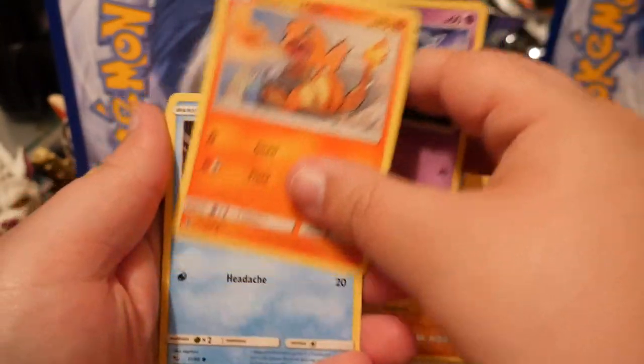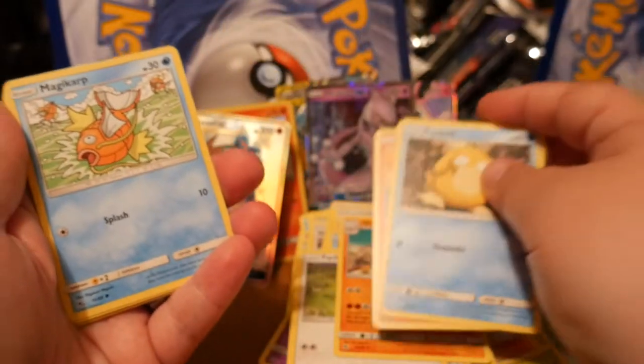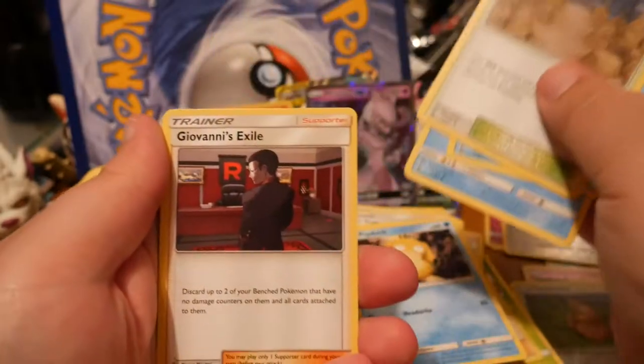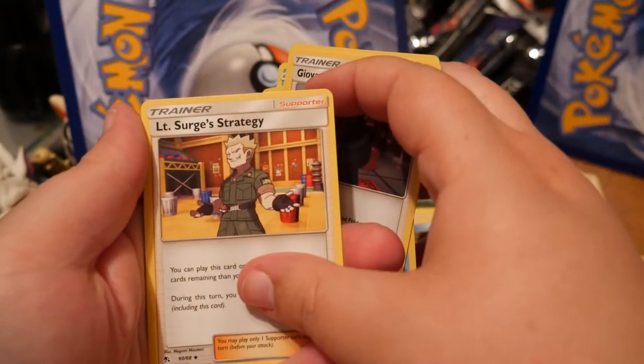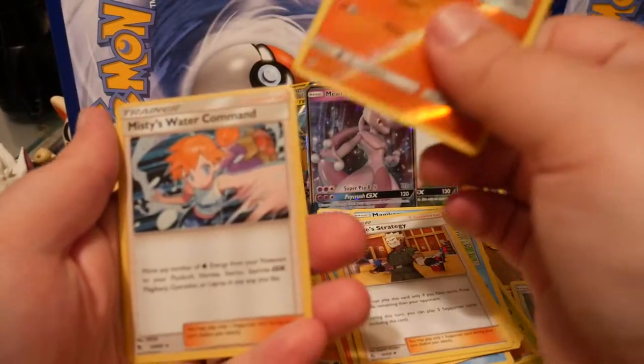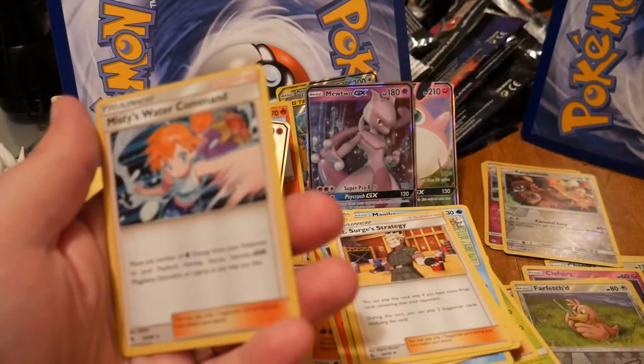Ekans, Charmander, Psyduck, Magikarp, Staryu, Brock's Pewter City Gym, Giovanni's Exile, Lieutenant Surge's Strategy. Reverse Charmander and another Holo Misty's Water Command.